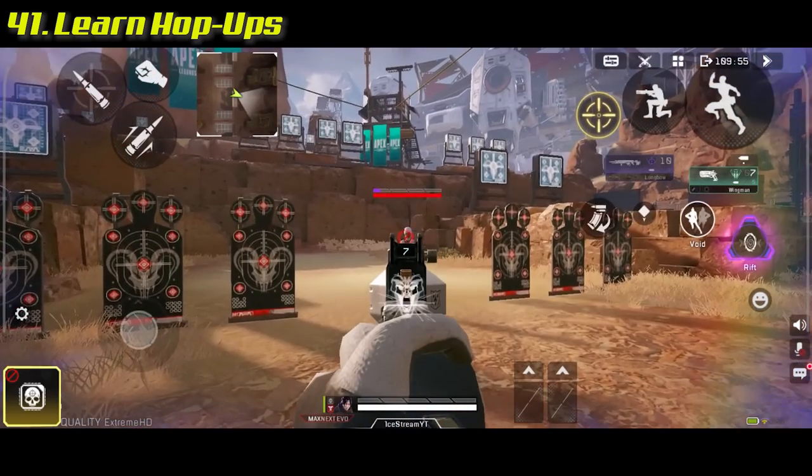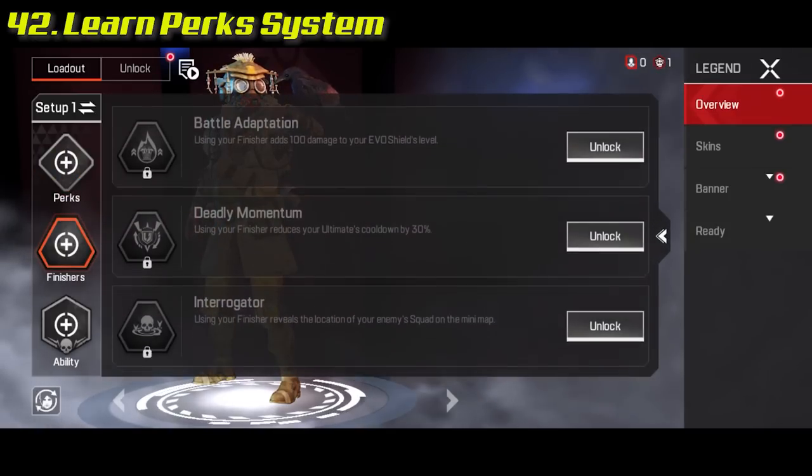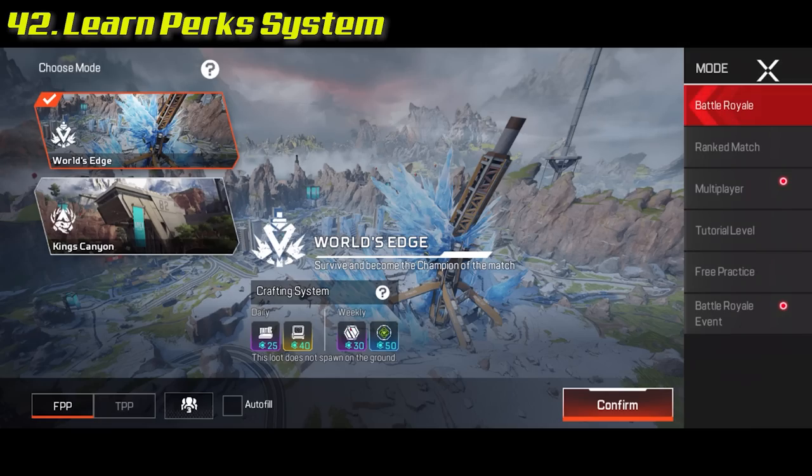Hop-ups change the way a gun works — learn them ASAP and use them to your advantage. The perk system changes the way each legend works when doing certain tasks such as using finishers, but they only work in classic Battle Royale.